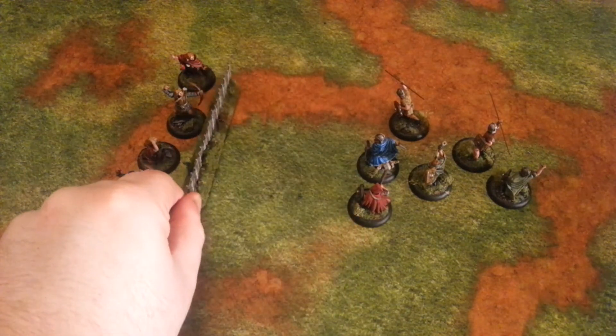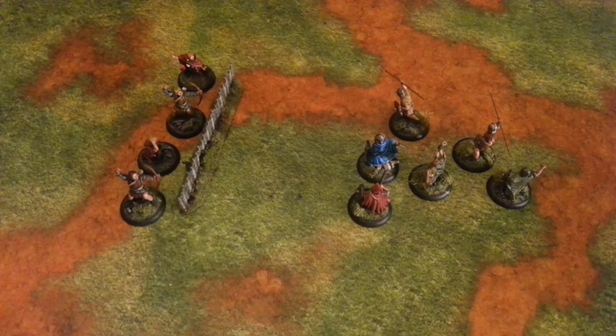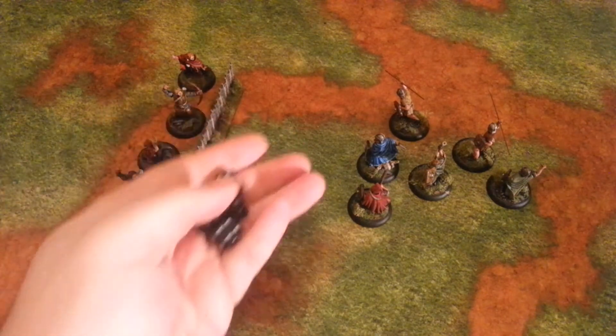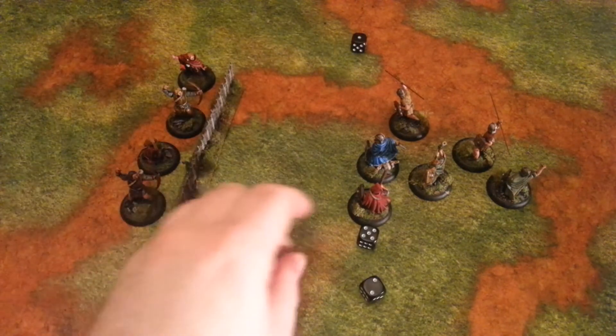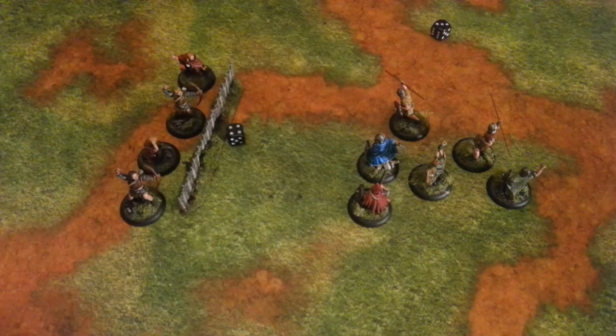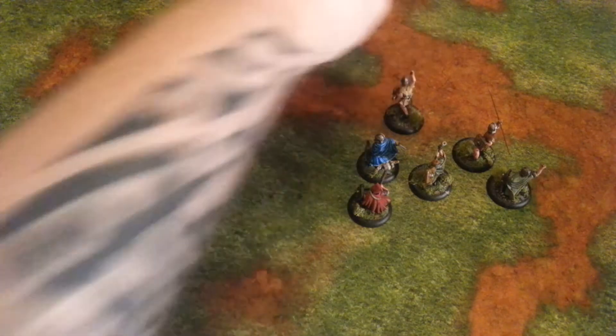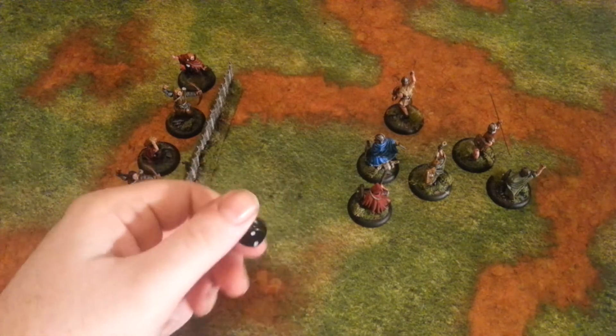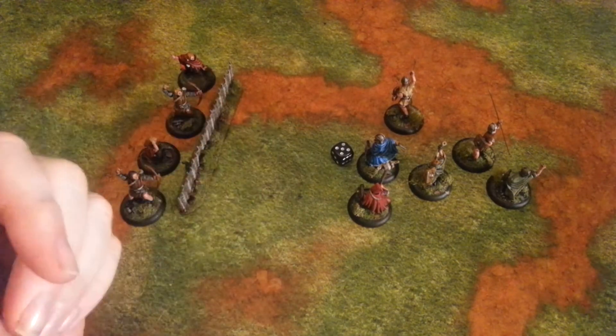Now let's say that the obstacle was in base contact with the unit that was firing. The unit would yet again generate four dice. They'd require fours or more to hit — hitting twice — fours or more to wound — wounding once. And then the unit would get an armor save of five plus, because they've got light armor and shields — which it saves.